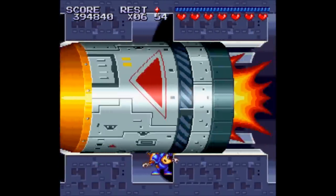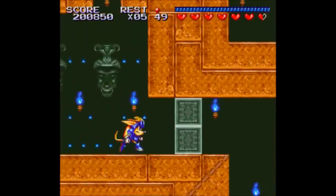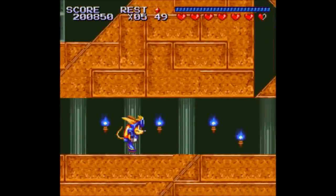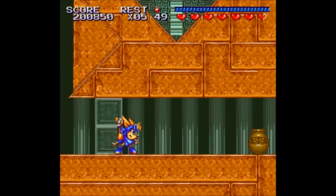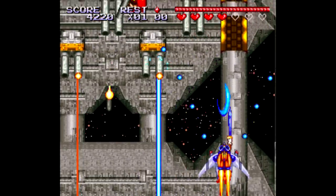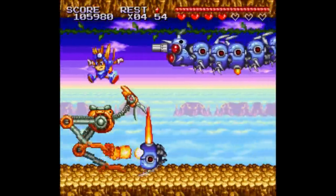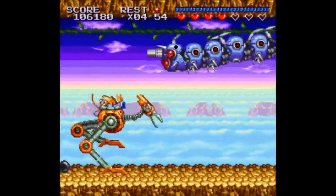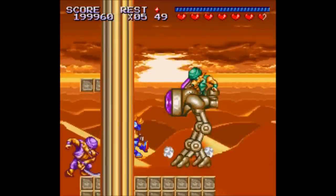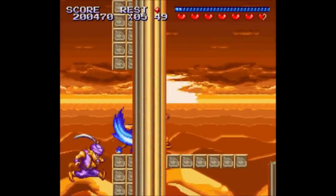This game does a great job varying the settings, and by proxy the objectives you've got to complete to move on. That can be easier said than done, because Sparkster is a tough playthrough — especially since in order to get to the real final boss and get the real ending, you have to play on the hardest difficulty. That kind of falls in line with other Konami games for me, like Contra 3. When I sit down to play that one, I usually play all the way through easy, normal, and hard in order, and that's kind of the expectation with Sparkster too. Just use the first two runs as a warm-up, and then you'll be adequately prepared to spike a controller into the ground.